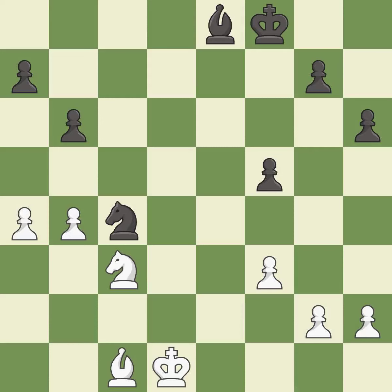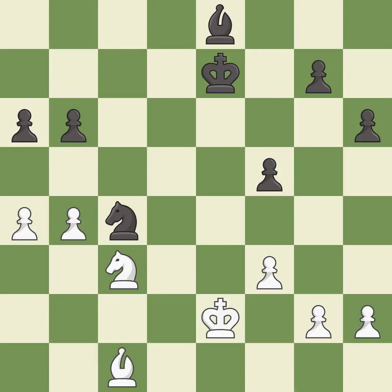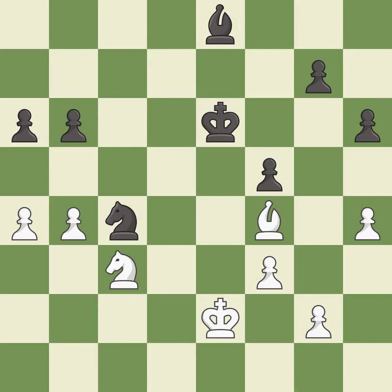One of the best moves. This activates the king in the endgame by getting it off of the back rank. This activates the king in the endgame by getting it off of the back rank. A solid choice. Right on target. This moves the bishop to a more active square, making it gain scope.